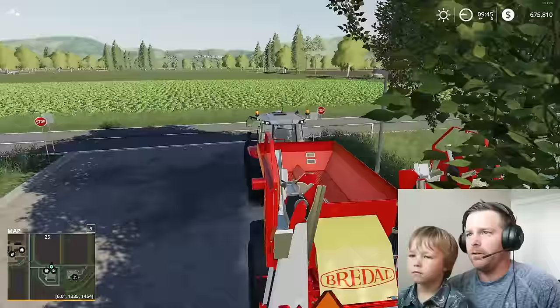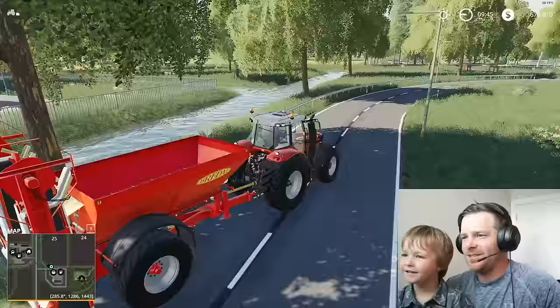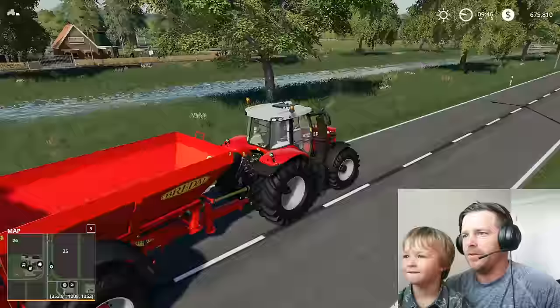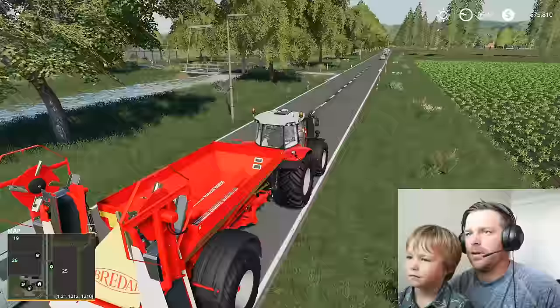Alright, now we gotta go put out the lime. Hopefully no one gets in our way and we don't run them over. Oh no! Took the sign out. See those signs right there? Just one though — this tractor's pretty fast, right? It's pretty cool looking, I like it. Alright, so we're coming to our field. Gotta drive across this. Don't crash — sorry signs, took them out. That was an accident, right?